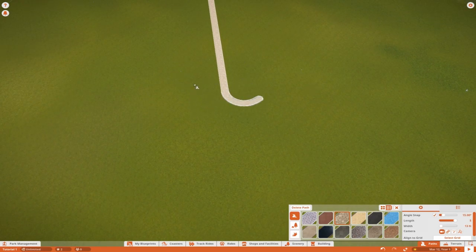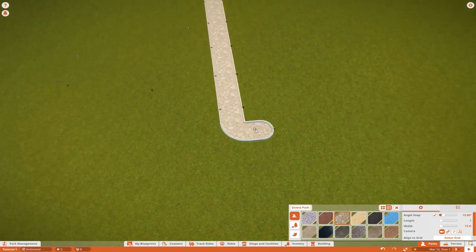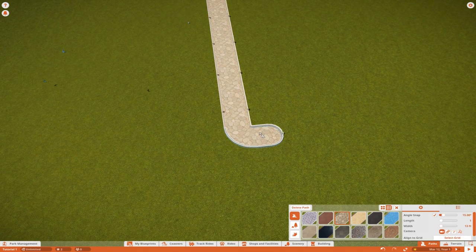One thing you'll notice once you've placed that is the end looks a bit odd — how do you get it to go a different direction without this huge circle? The way I typically handle it is to set my length back to one, delete one piece and place it down again, then by moving your mouse left or right with angle snap on at 15 degrees you can now place a path exactly how you want. The flashing you see is the game trying to assist with placing the path in the direction you want.